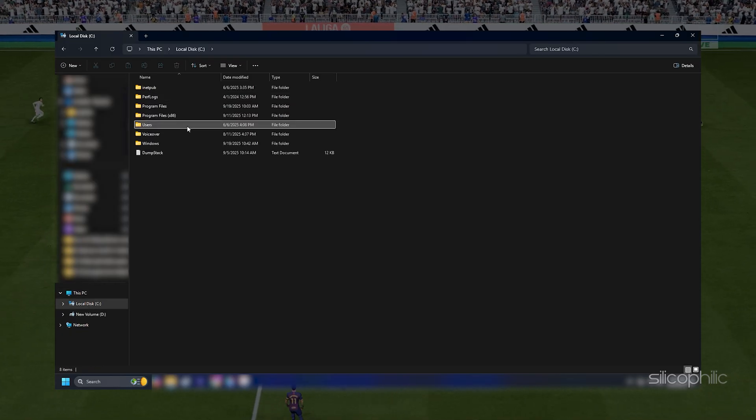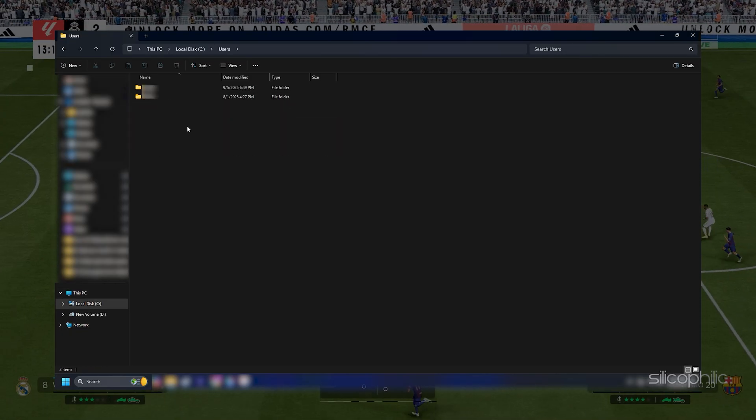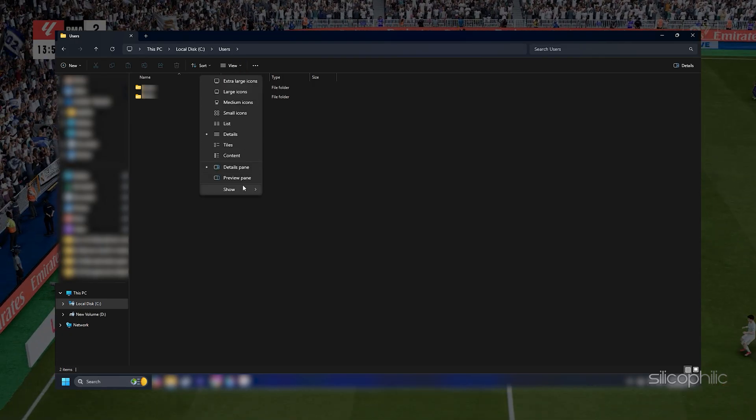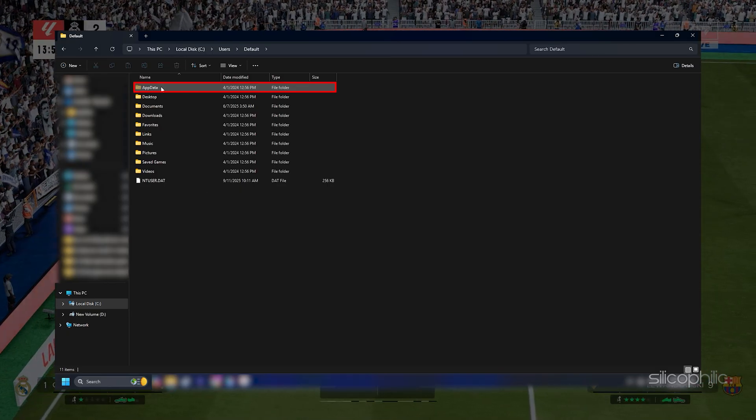Open This PC and click on C drive, then go to the Users folder. Next, open your user profile. Here you should find the AppData folder. If you cannot find it, click on the View tab, select Show, then check the Hidden Items option. Then select AppData and then Local.